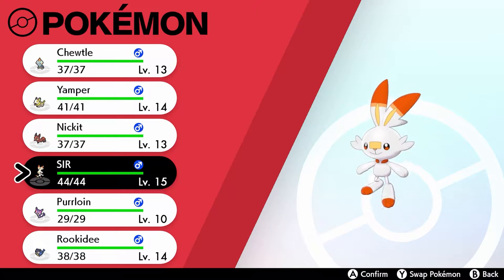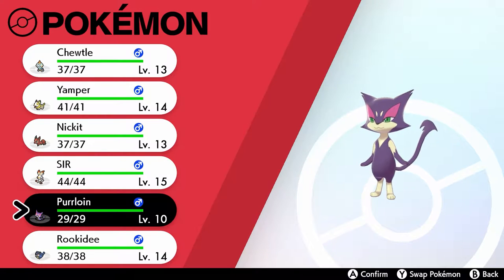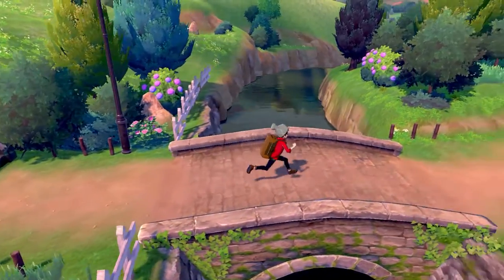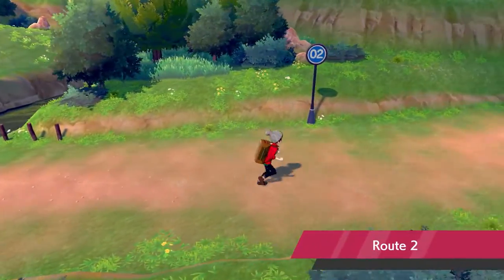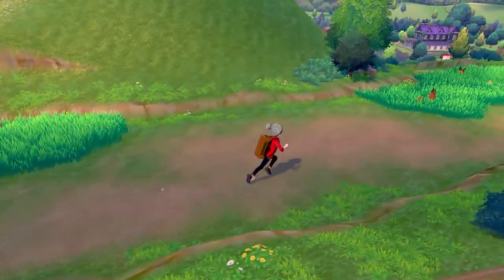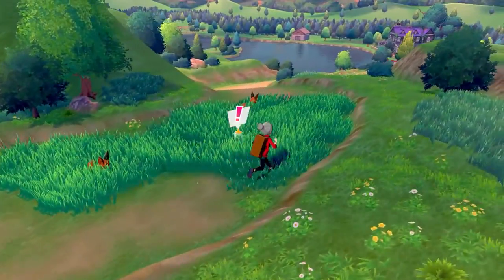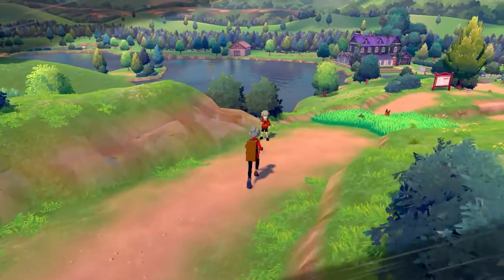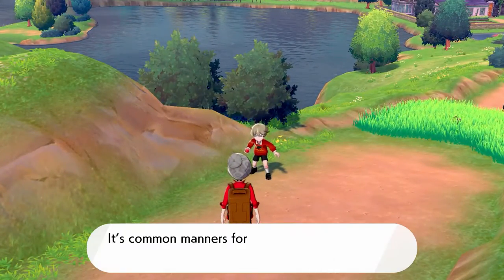My current Pokémon are Chutel, Yamper, Niktel, Sur, Purloin, and Rookatee. I'm pretty sure I butchered all their names, but after a while I'll get better at pronouncing them. All these Pokémon can be found in the two patches of grass on this route — just look around and keep catching.